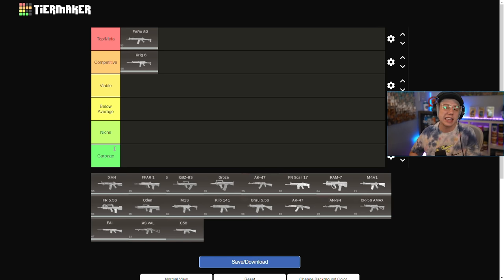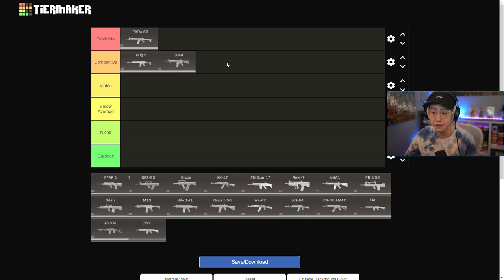Next we have the XM4 — I'm putting this in Competitive, but for a different reason than the Krig. The Krig is a good overall rifle for medium and long range; the XM4 is the opposite — I'd be using it for close range and closer medium range fights, basically as a secondary rifle. We've had that double-AR meta for a while in Warzone, and the XM4 is predominantly used as that close range secondary. With the update it got a neck multiplier increase and the same barrel buffs, so it is Competitive very easily.